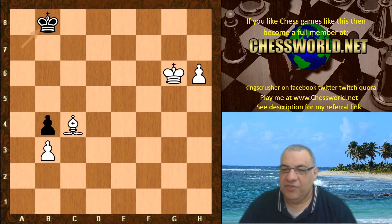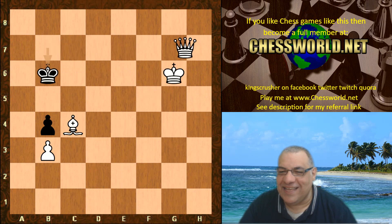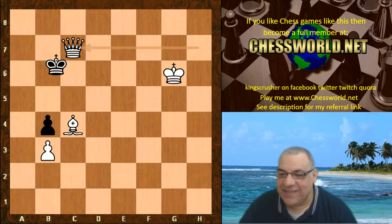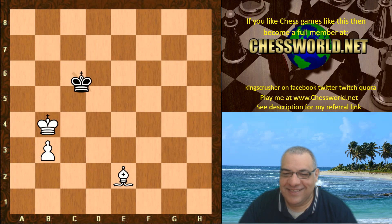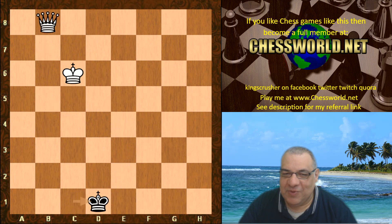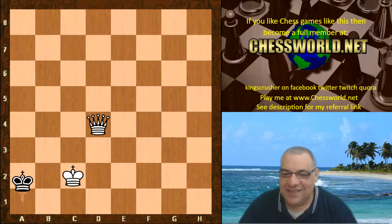Let's have a look at the technique — queening the pawn, giving up the queen. In action replay: giving up the queen, king comes up to win the pawn, and that's enough. Giving up the bishop too — one pawn is enough. Checkmate.